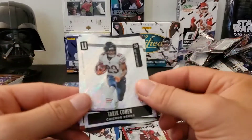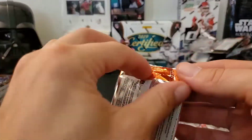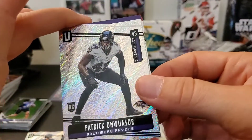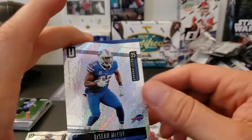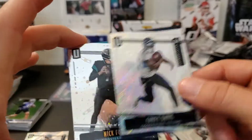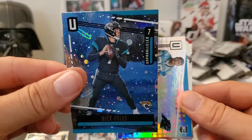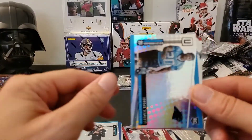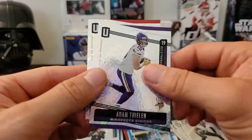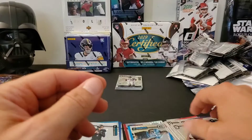Tarik Cohen, Larry Fitzgerald, and Leighton Vander Esch. One more pack and then we'll reveal the one with the auto. Patrick — the auto is probably going to be one of these random rookie names. LeSean McCoy, Corey Davis, Nick Foles cosmos — that's a really cool looking card, I like that parallel. Jordan Scarlett rookie, behind that Devonta Freeman, Adam Thielen, and Caleb Brantley.